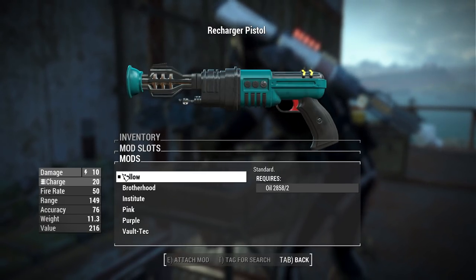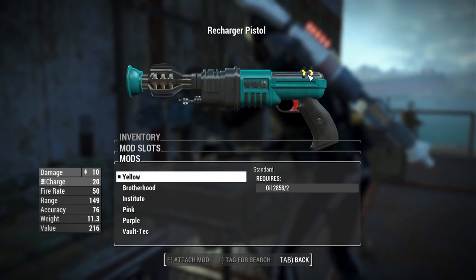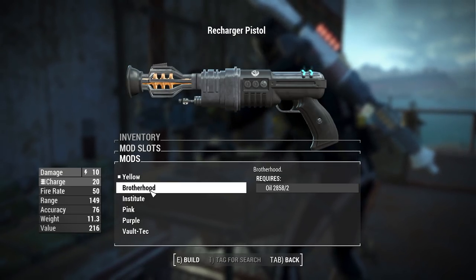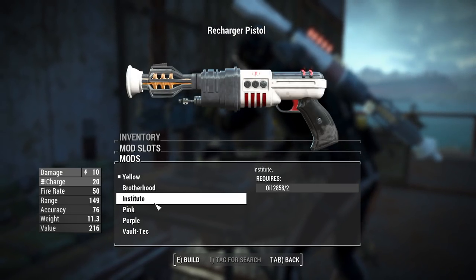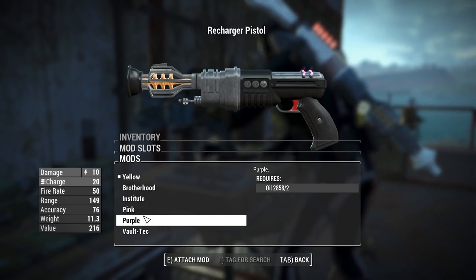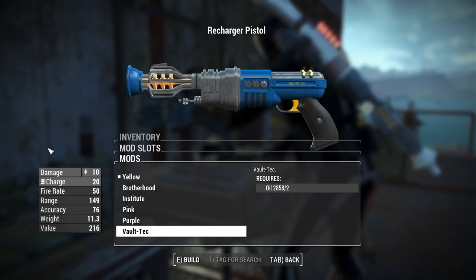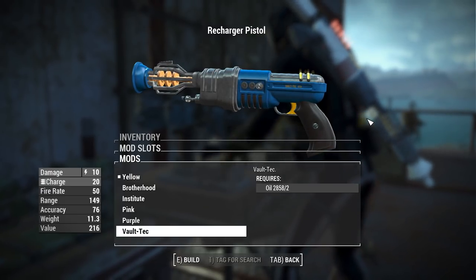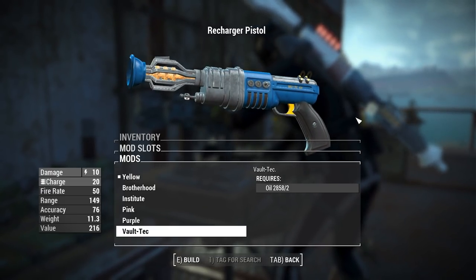We also have the option for a beam focuser or a fine-tuned beam focuser. And then finally we have some color options: for starters we have yellow, which refers to the tubes at the top; we have a Brotherhood skin, which looks very nice; an Institute skin; a pink skin; purple, which is actually black with purple tubes; and finally the Vault-Tec skin, which I really really like — I think it fits the aesthetic of this gun very well.